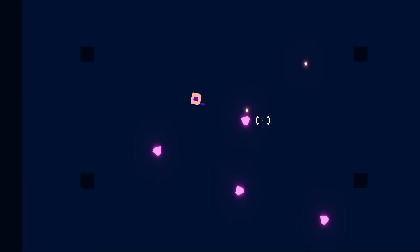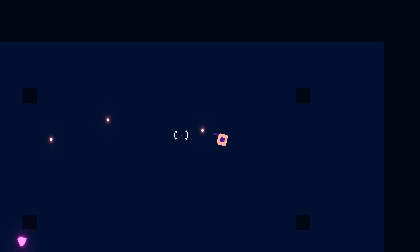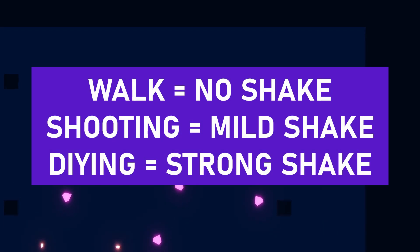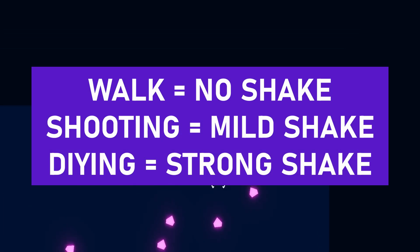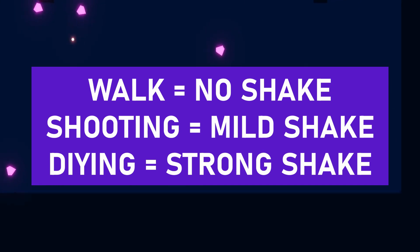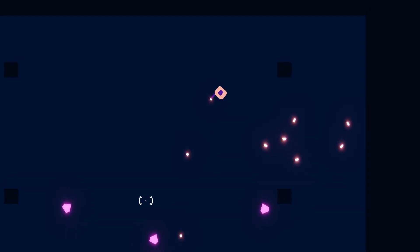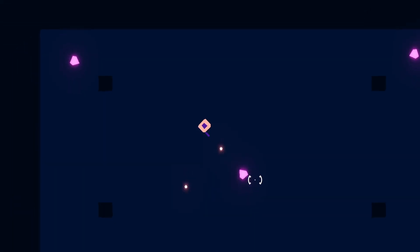For example, in our top-down shooter, we'll walk nearly all the time, shoot often, and die way less often. So walking should have no screen shake or very, very subtle. Shooting can have a bigger screen shake, but not so much that you can't shoot straight. And dying can have a big screen shake, especially since the player is not in control when the death animation plays out.